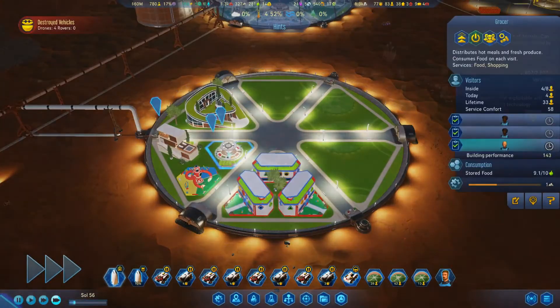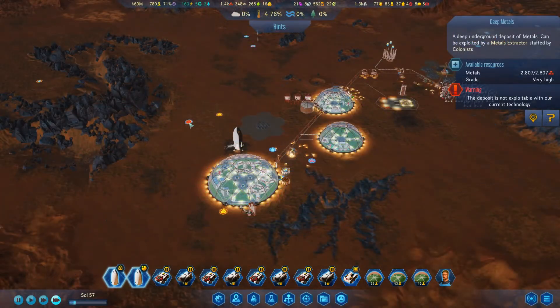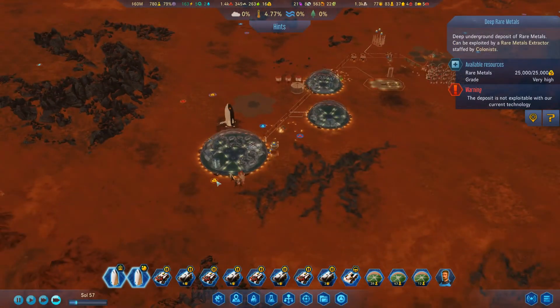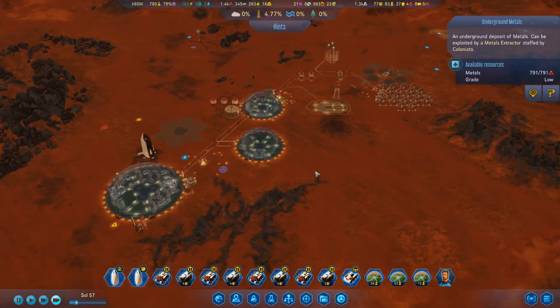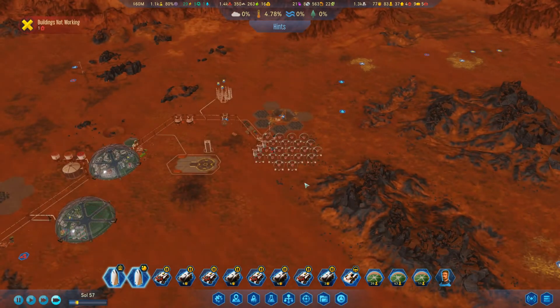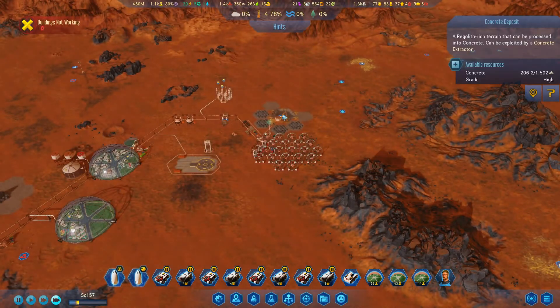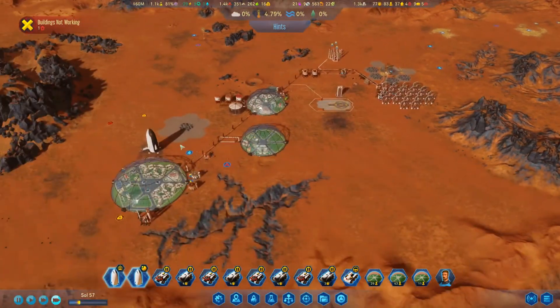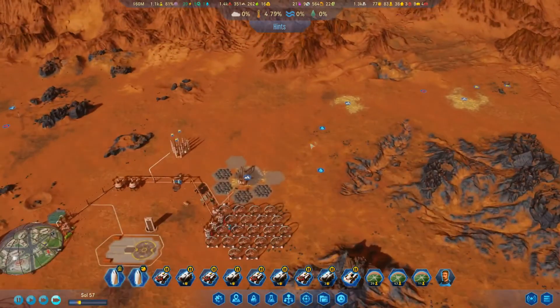Found some deep metals near our base. So now we have metal, rare metal, metal, rare metal - we should be good on the metal and rare metal front for a bit. This deposit has got to be getting low - yeah, that's getting really low. It's starting to get low too but we've got another one right here so that won't be too big of an issue.